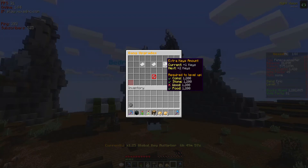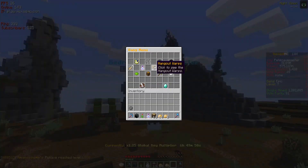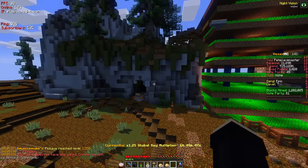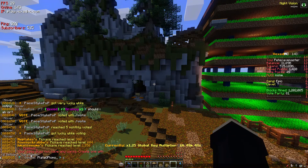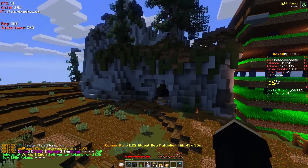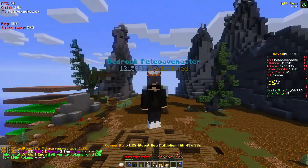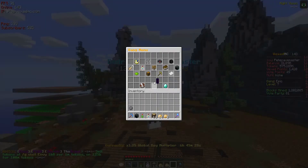For hangout warps, you can set these using slash g set warp and then a warp name. Once set, they'll show up when you go to slash g, and you can also use them with the warp signs I showed you earlier.